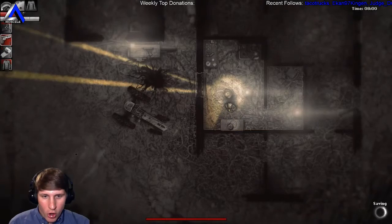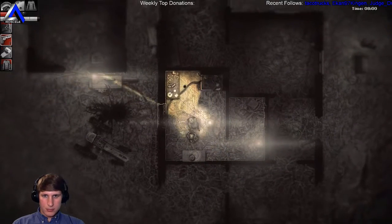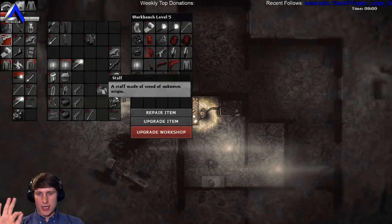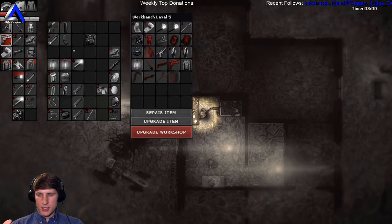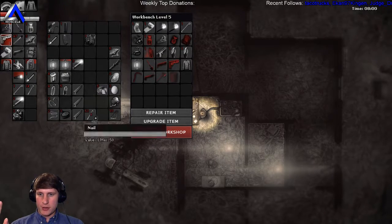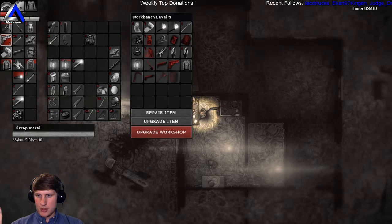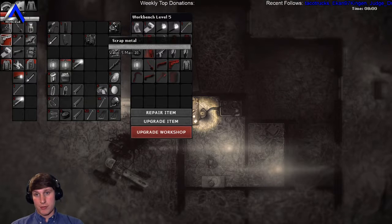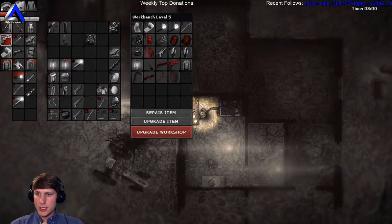Now we can build all of the things. We're gonna build a single-shot shotgun. We did it, we're amazing. We're gonna put these boards and these nails up, and put our three remaining scrap metal there. Take our shotgun shells.